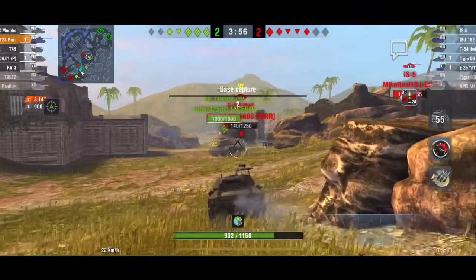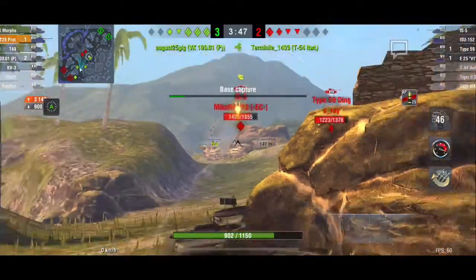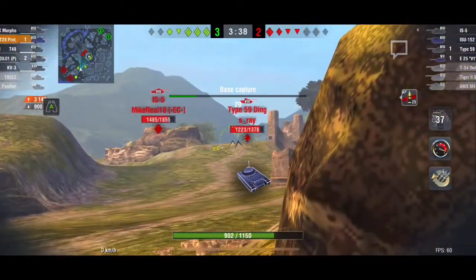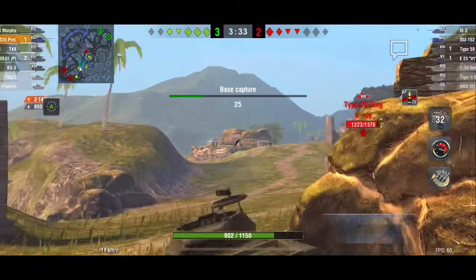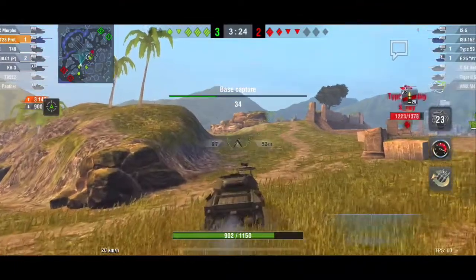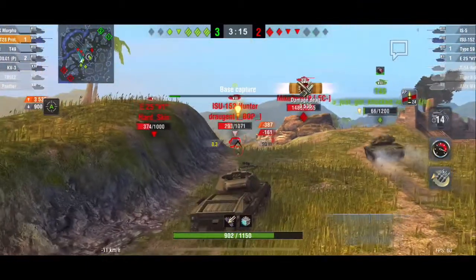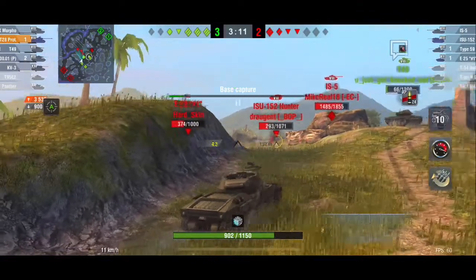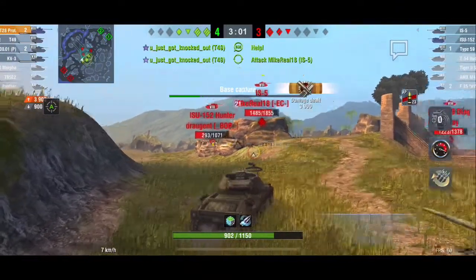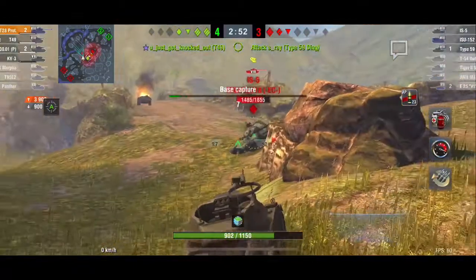The T54 pokes back out and gets another shot into his front; he does get a bounce. The VK100P is going to start a pincer maneuver. The VK100 is taking shots from the enemy team. He goes for a shot on the IS-5 but can't quite connect. He finishes reloading, pokes back out, and tries to get around on the Type 59 — no luck again. He pushes forward — his KV-3 is sitting in the base getting captured. He needs to push to support the KV-3. He takes out the E25, one of the more dangerous targets.